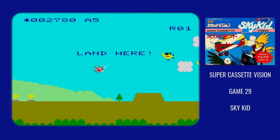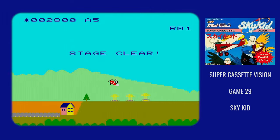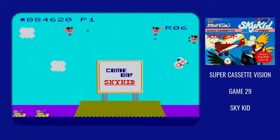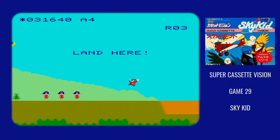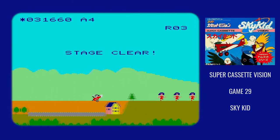There are some special obstacles you'll encounter on stages where, if you perform a loop around them, something special will occur. The signs are a big one of these, but the dancing girls at the end of missions are not — that was something that was in other versions of Sky Kid but isn't in the Supercassette Vision version.